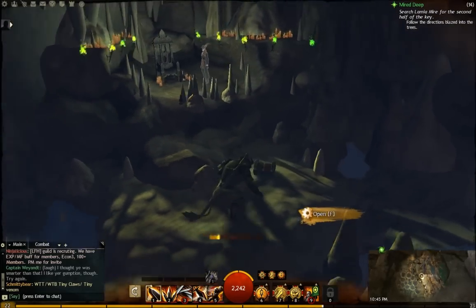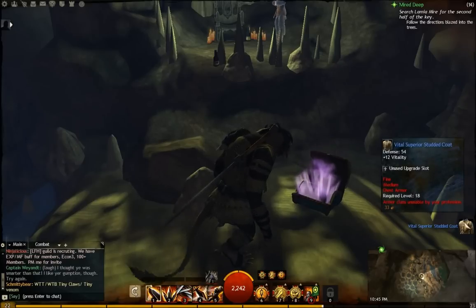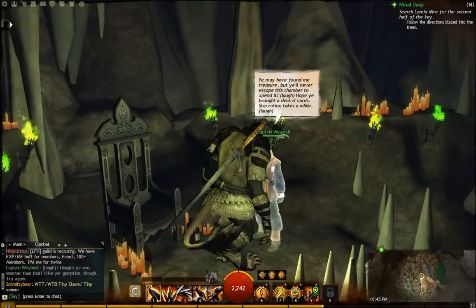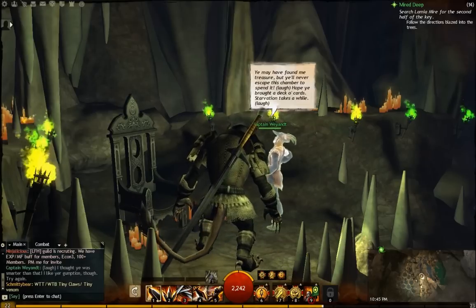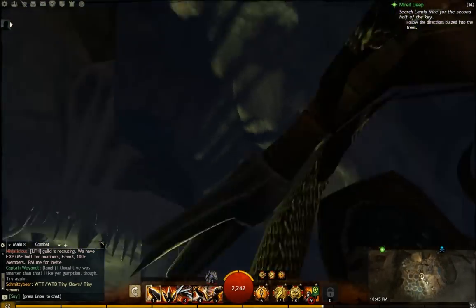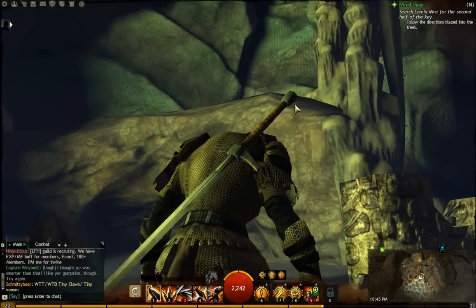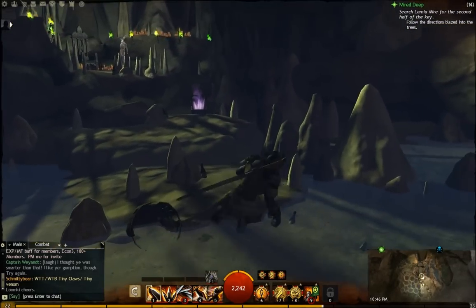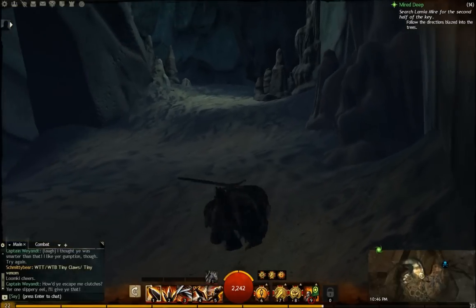Let's get the treasure first. Alright, let's talk to the captain. 'You may have found the treasure, but you'll never escape this chamber to spend it. Ha ha ha — hope you brought a deck of cards. Starvation takes a while.' Alright, so you're thinking where the hell am I going to go? I spent like 15 minutes trying to get up this thing and talking to everyone, going behind this pedestal. What I failed to see was right in front of me — a hole in the wall. Jump through the hole in the wall.